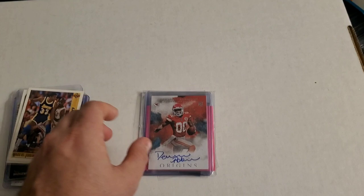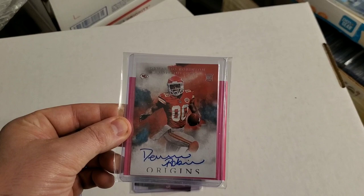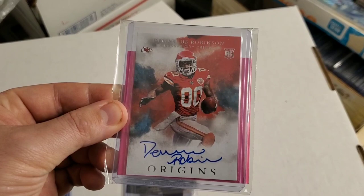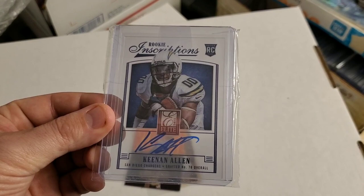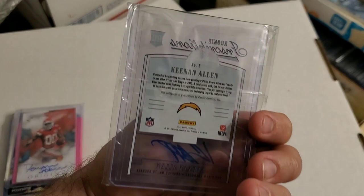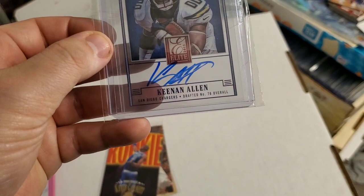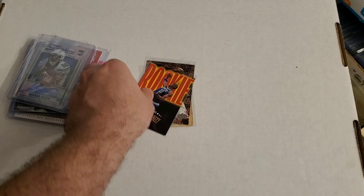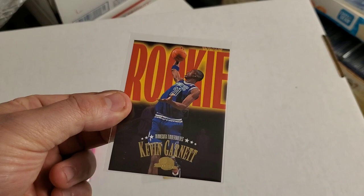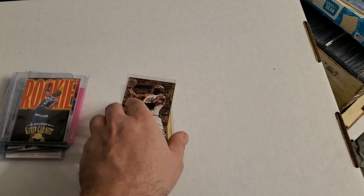Got some autos here. First is a DeMarcus Robinson rookie auto from Origins. Underneath is a Keenan Allen rookie inscriptions from Elite 2013 — not numbered, but still a beautiful card. And then we have a Kevin Garnett rookie.